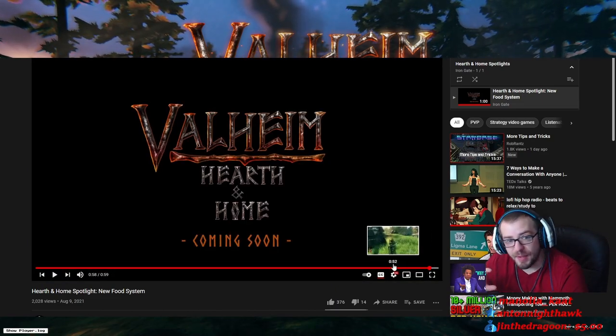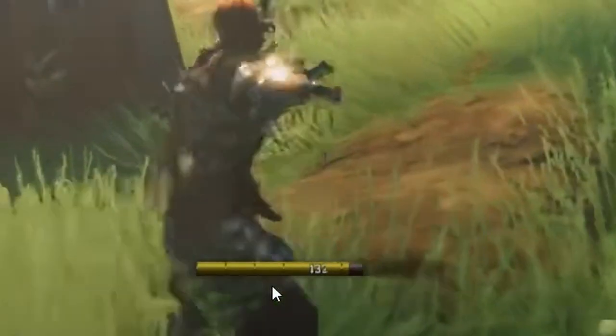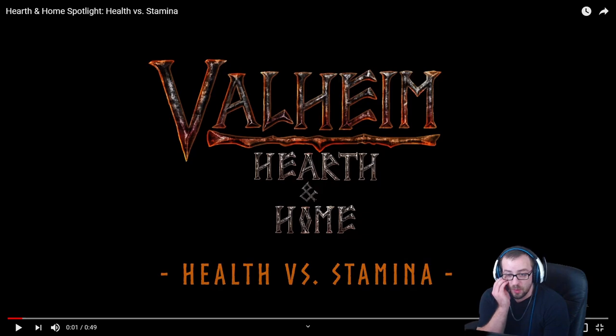One last little snippet — they now actually have a bar with a number on it for your stamina. How nice is that? And today we are talking about the Hearth and Home Spotlight: Health vs Stamina.